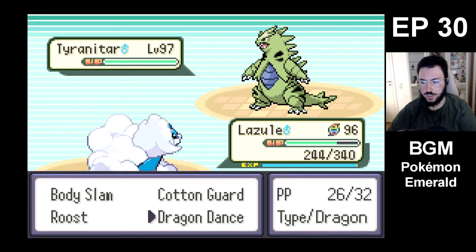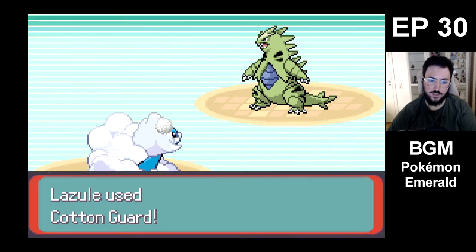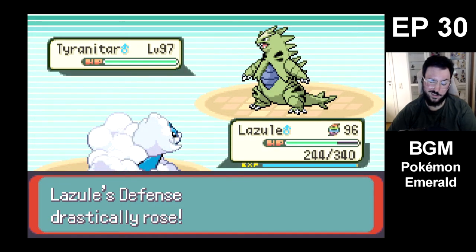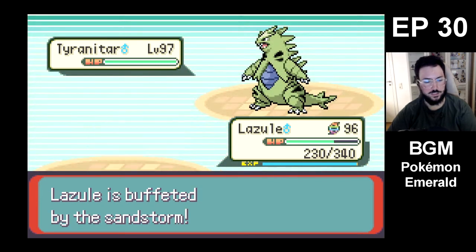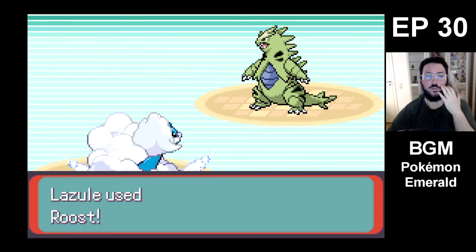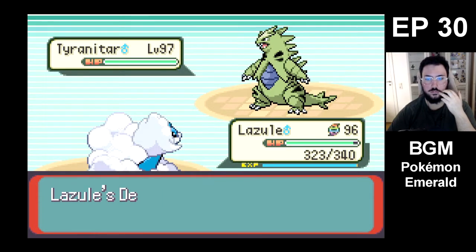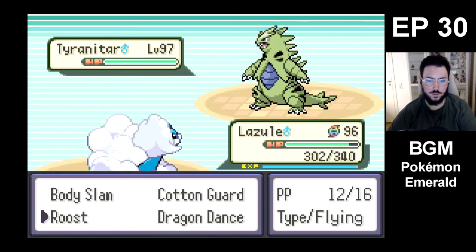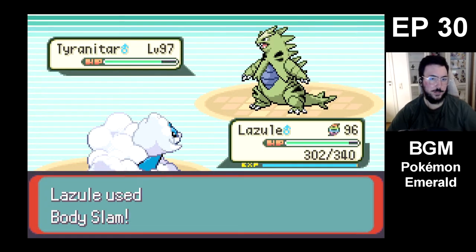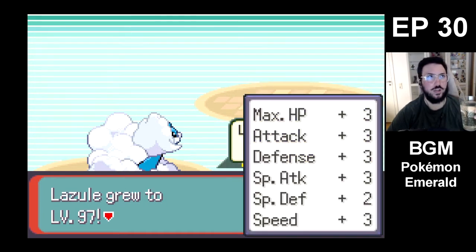It worked now magically. We've used five, right? Let's go for another Cotton Guard, in case. Obviously he's gonna have a Bishar. I think that's pretty obvious. Defense drop — that's fine. We were plus six, now we're plus five. Now we're gonna Body Slam to victory. I don't think we need plus six. Maybe even plus five is too much — could've probably gone plus four.